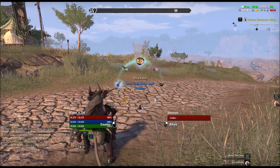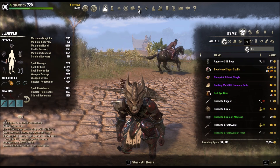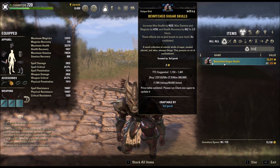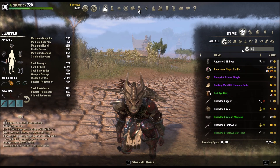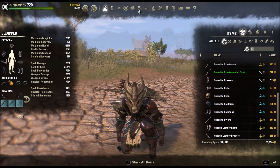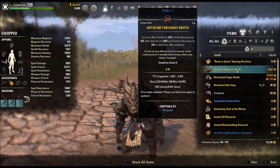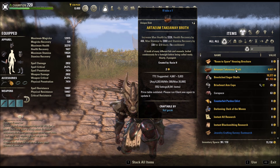For food, you can use Lava Foot Soup-and-Saltrice, something I like. You can also use Bewitched Sugar Skulls — I think Bewitched Sugar Skulls is probably the best. Lava Foot Soup-and-Saltrice gives you max stamina and increases your stamina recovery, but I personally like Bewitched Sugar Skulls because it gives you max health, max stamina, and magicka, plus more health recovery, which helps with stacking the health recovery. The Artaeum Takeaway Broth is also really good — it increases max health, health recovery, and max stamina. To get it you'll have to do some fishing, or you could just go buy it, but it's really not too bad to make on your own, with the exception of needing perfect roe. If you have a crafter, you can make quite a bit of this stuff.